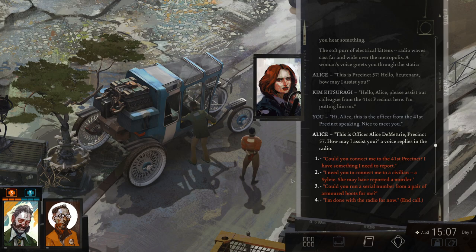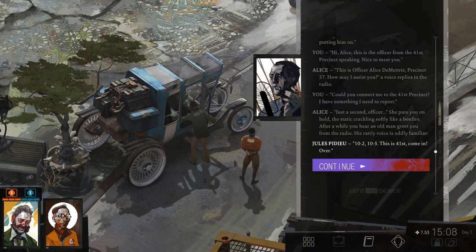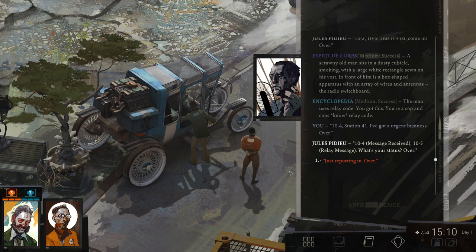'Hi, Alice. This is the officer from the 41st precinct speaking.' 'This is officer Alice Demetri, precinct 57. How may I assist you?' 'Can you connect me to the 41st precinct? I have something I need to report.' She puts you on hold, the static crackling softly like a bonfire. After a while, you hear an old man greet you — his rattly voice oddly familiar. '10 to 10-5. This is 41st. Come in. Over.' The man uses relay code. You're a cop — cops know relay code. '10-4, station 41. I've got urgent business. Over.' '10-4, message received. 10-5, relay message. What's your status?'